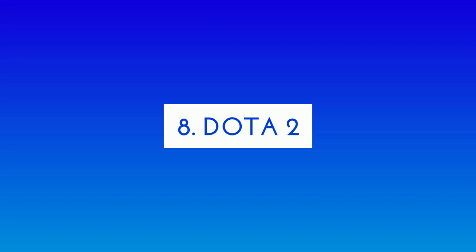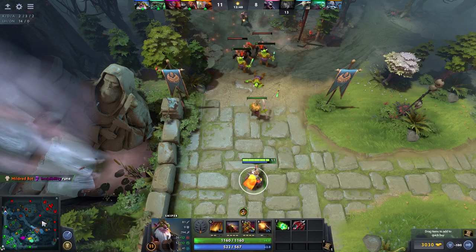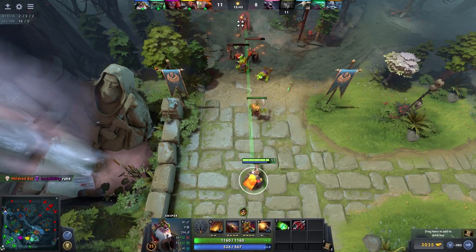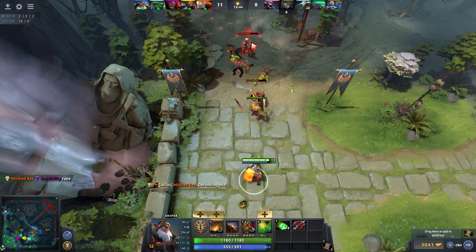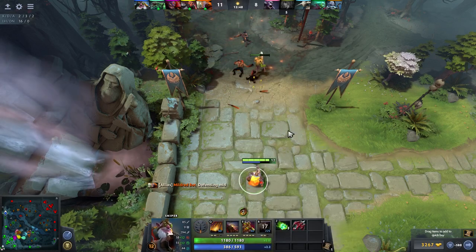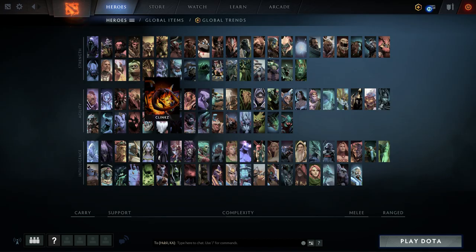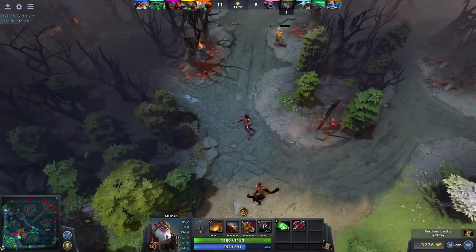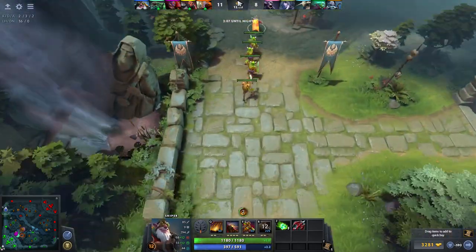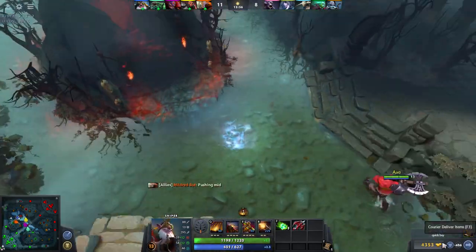Number 8 is Dota 2. Dota 2 is one of the highest played games on this planet. It's a MOBA game played by millions of players casually, competitively and professionally. Dota 2 is available on Steam for free. The game has more than a hundred heroes to choose from, each with its own unique abilities, style and personality. Two teams of 5 heroes each fight to capture the opposite team's base.